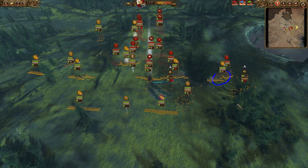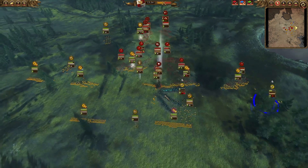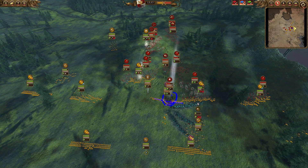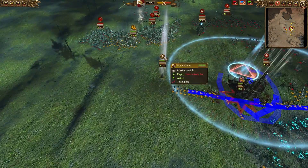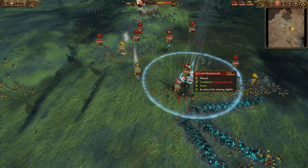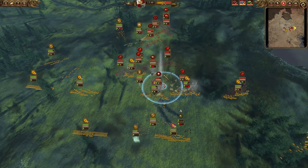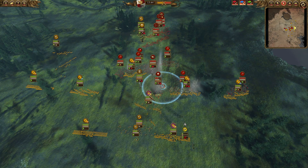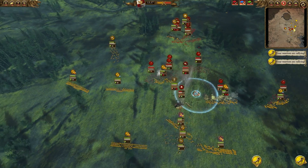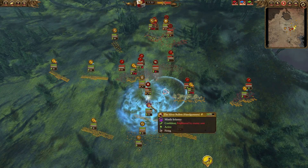At the same time, Lord Mazdamundi actually got into melee with my Silver Bullets, which is very bad. I think I already cast one Accusation onto Lord Mazdamundi — as you can see, his health is dropping to half already. He cast another Net, but this is actually an overcasted Net from my Knight Wizard onto Lord Mazdamundi. I'm trying to kill him with the Witch Hunter, Silver Bullets, and Outriders.